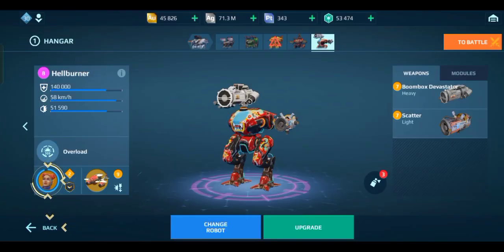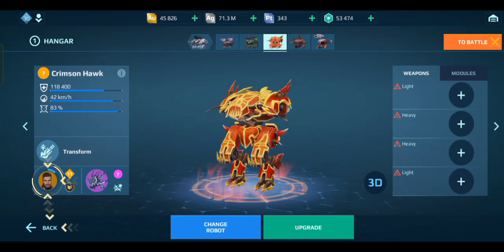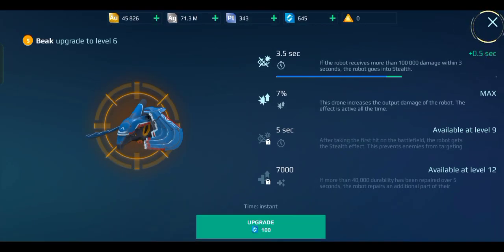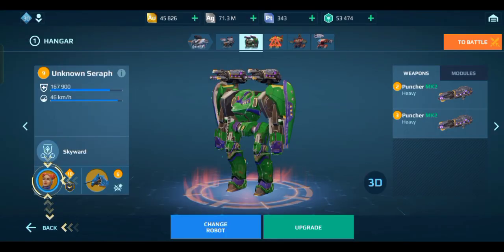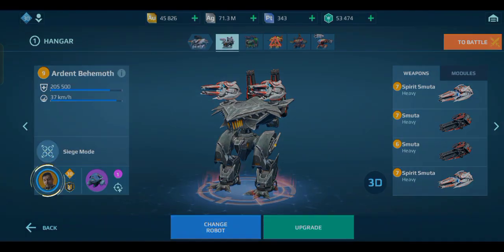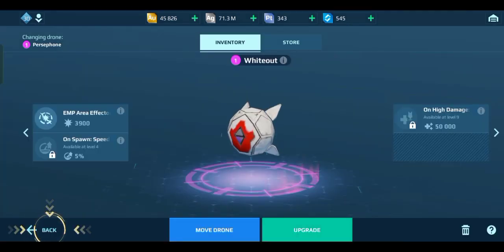Yeah, I understand why people are boycotting — basically people do not want to buy anything from the devs to make Pixonic understand. I'm fully with them right now. This is really sad — what is this? It's just trash. I have to upgrade my beak to get my on-first-hit stealth — I can't even get it now. The thing that is supposed to be the drone's core ability, you have to upgrade it just to access it. I think I need to upgrade Whiteout actually because that's the more meta drone right now.